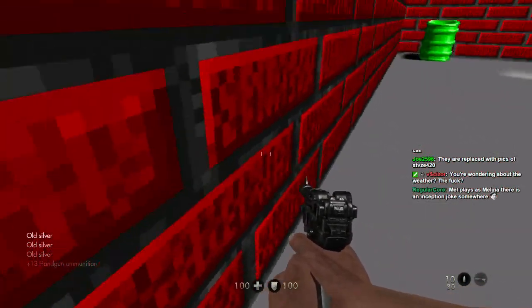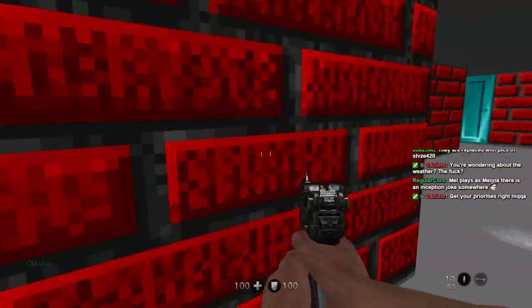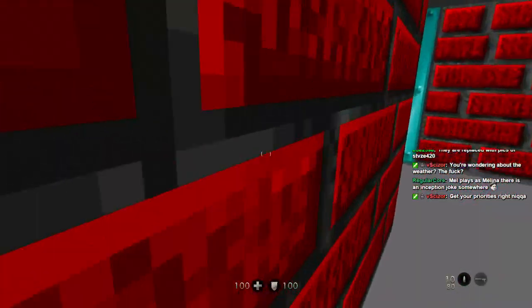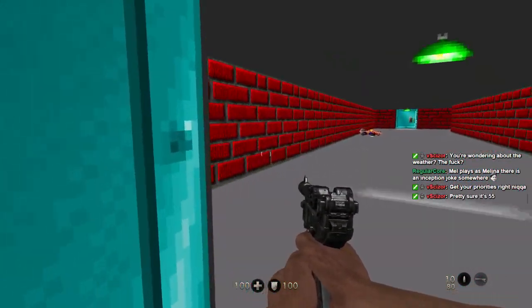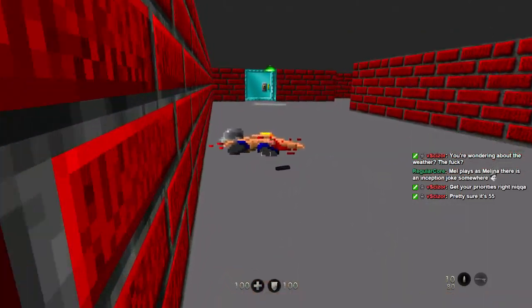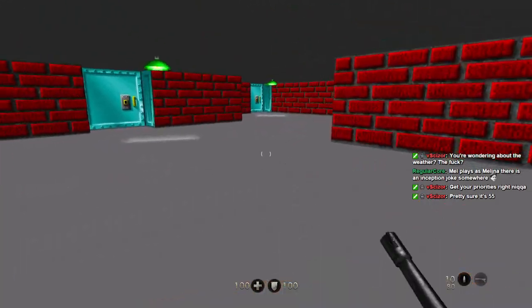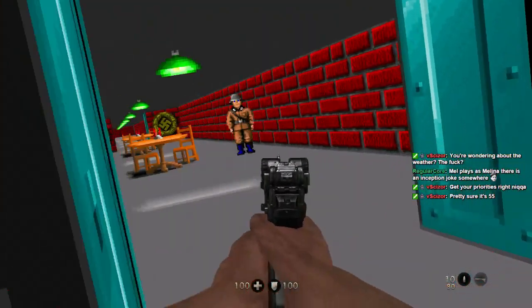They're replaced with lightning and stuff on the German version — wow, that sounds incredibly lame. Come on, give me some secrets here. There's more in the Easter egg than just the handgun and the assault rifle, right? Where's my chain gun? Pretty sure it's 55, not even 65 — really 55 FOV? Wow, that's horrible.